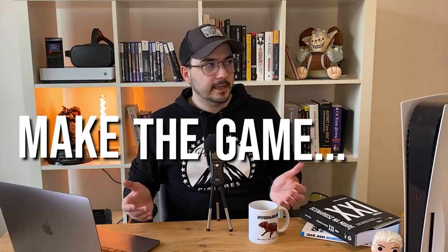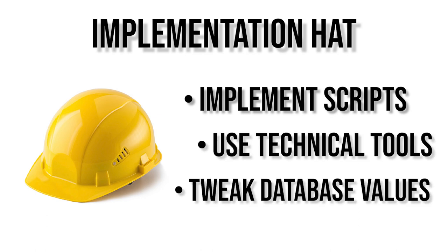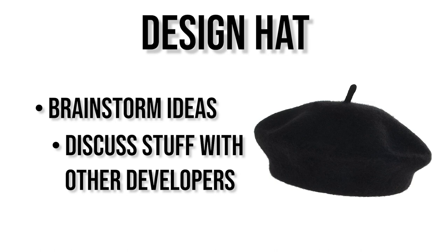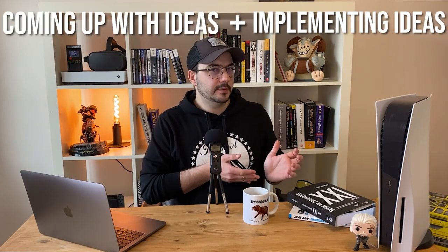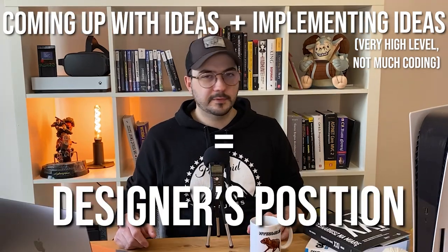Generally, the design area covers developers that make the game be a game. Usually a designer will have to wear two hats during development: an implementation hat, meaning they implement scripts, use specialized technical tools, or tweak database values for a given feature or mechanic; and a design hat, meaning they brainstorm ideas, discuss stuff with other departments and designers, and create design docs. So if you'd be happy coming up with ideas for mechanics and also getting your hands dirty with high-level implementation without diving into very technical engine aspects, this is probably a perfect fit for you.